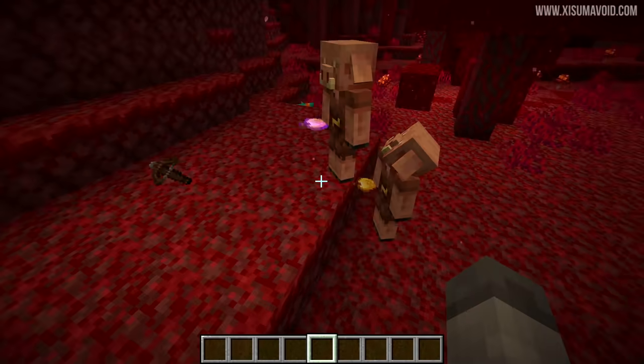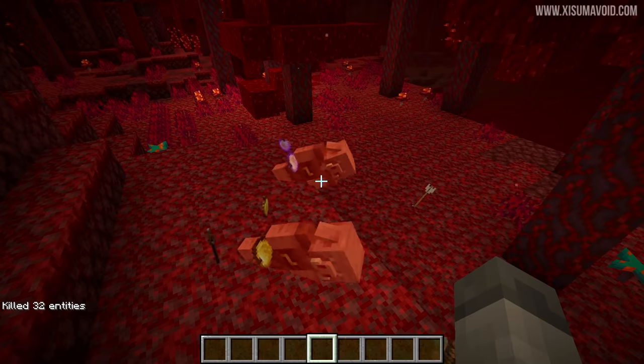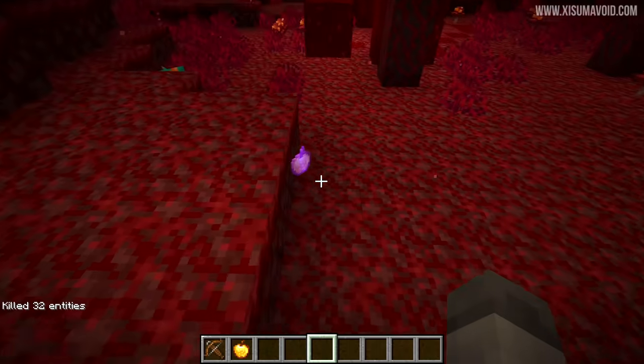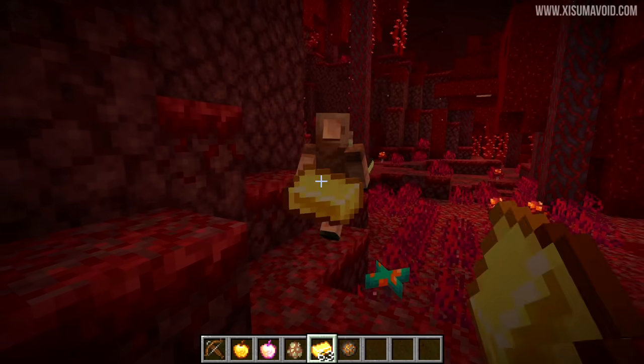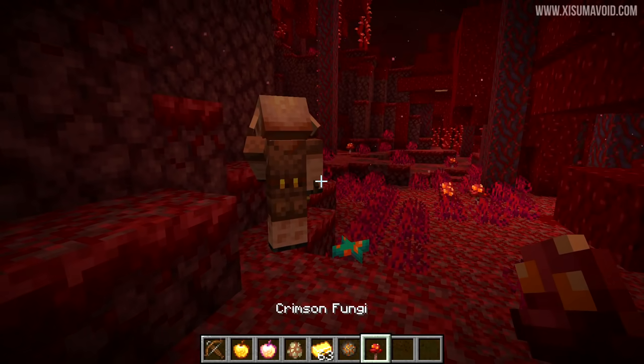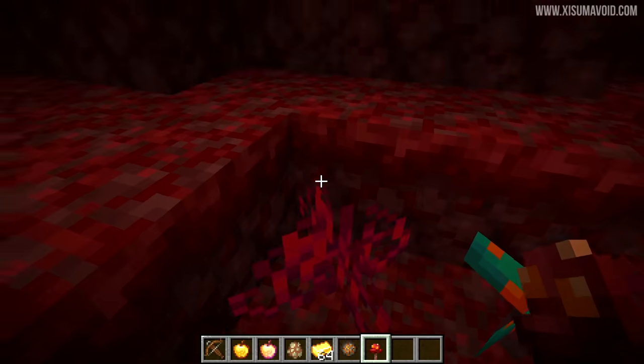When piglins pick up items they can ditch their weapons, which is possibly a way to pacify them. When they die they also drop those gold items they're holding back onto the ground — and that will even work after you've bartered with them. So this guy gave me a crimson fungi, then I kill him and I get the gold ingot back. Very cruel.